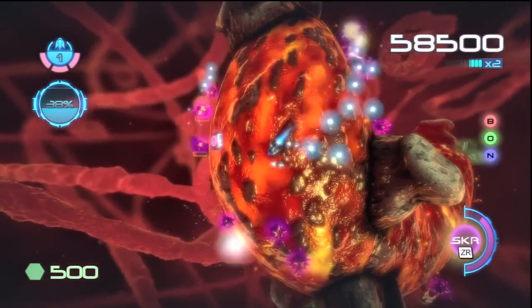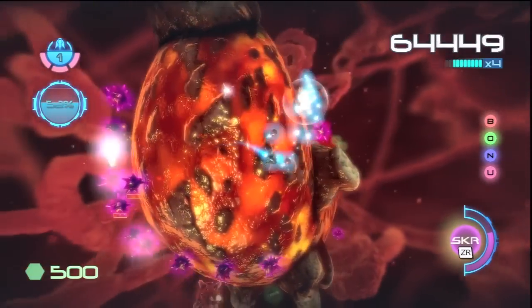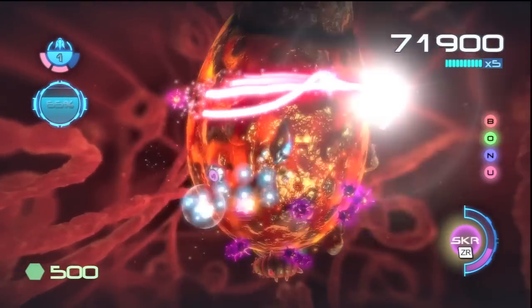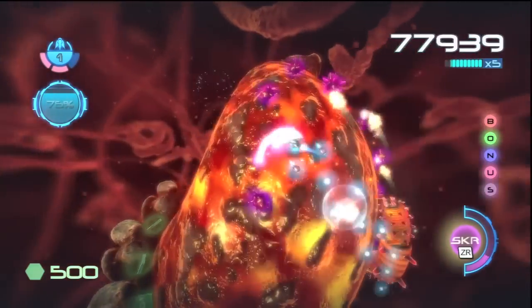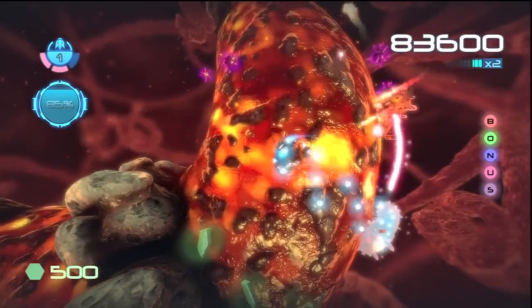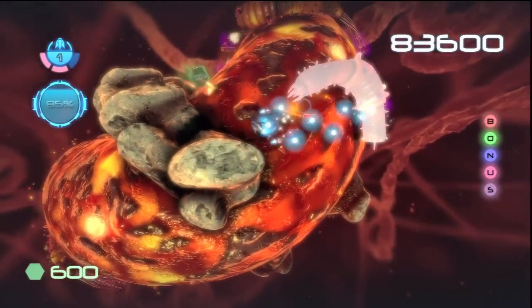I'm getting hit a lot, but I have this power-up where I use ZR and it takes out a lot of enemies at once — especially that big fish head thing, or little things like a big snail. You want to use it because otherwise those things can burst and take you out pretty quickly.